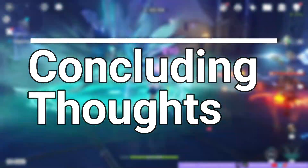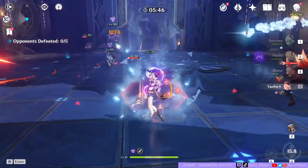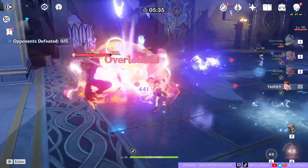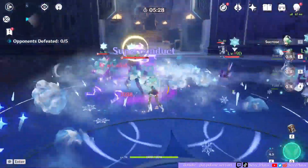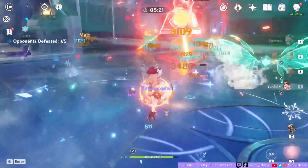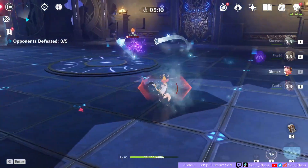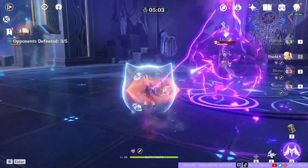Now that we know Swirl can proc melt and vaporize, what do we do with this information? One positive takeaway is that by buffing Swirl in 1.6, vaporize and melt also incidentally got a buff as well. However, because it's so hard to proc consistently on the battlefield with many factors in play, it gets very difficult to apply. In a way, this shows that transformative reactions have an advantage because you can very much proc other transformative reactions with Swirl.